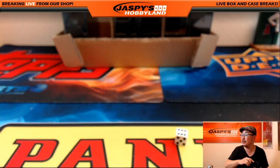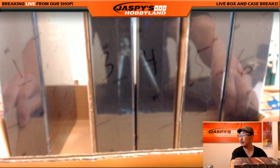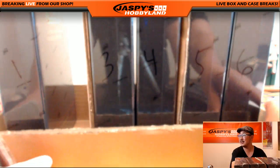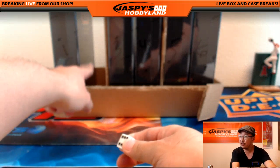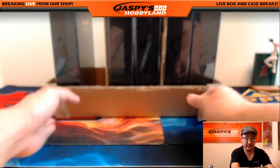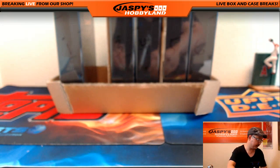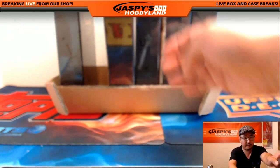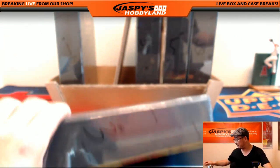We have boxes one, three, four, five, and six — we'll just roll the die to see which one we're going to do. If I roll a two, which we already did, I'll just roll again. Three. There you go. Very nice box, very nice stuff.